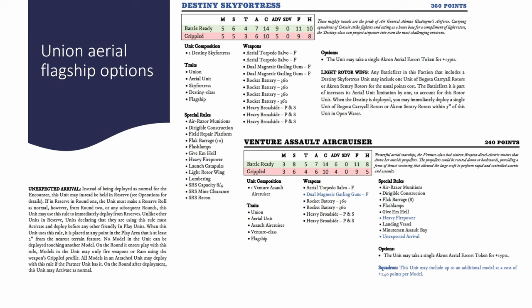Speaking of castling up, the Custodian and the Destiny Sky Fortress both have Flak Barrage 10, which means you can shoot at incoming SRS. For every exploding hit you roll among the 20 dice you'd have combined, you can remove one SRS token, making being taken over by enemy SRS quite difficult. In general, a Union aerial heavy fleet with a lot of blimps is going to be shooting down opposing SRS tokens left, right, and center.